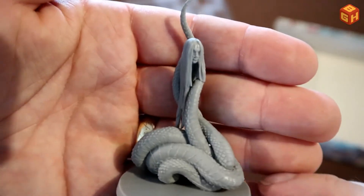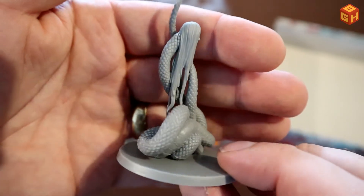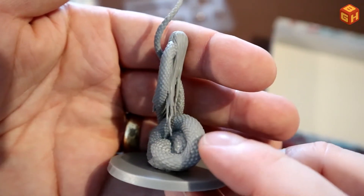Here's that snake lady — a snake with a human head, all curled up, with lots of detail on the scales.